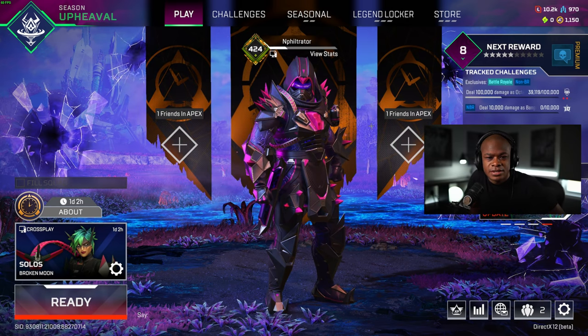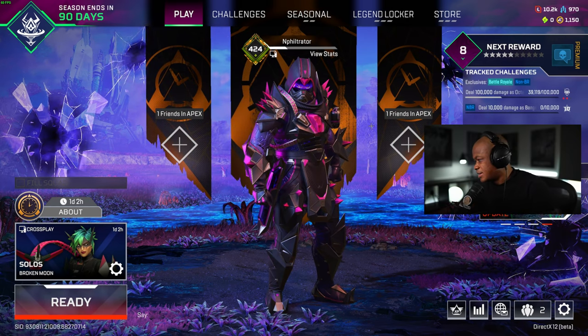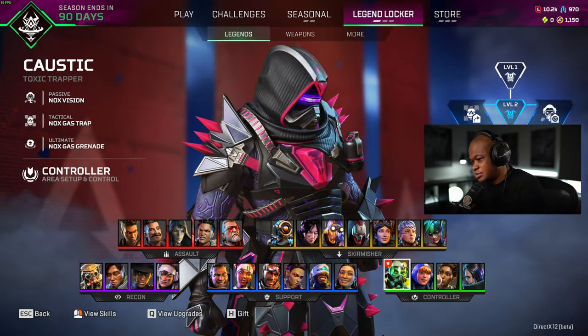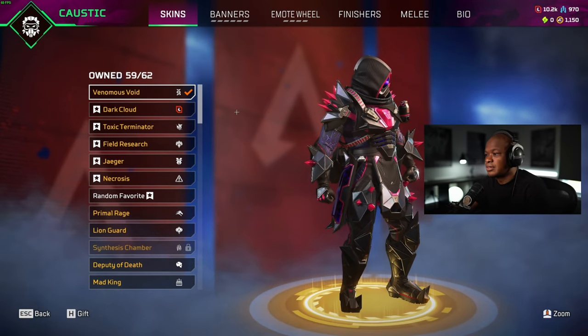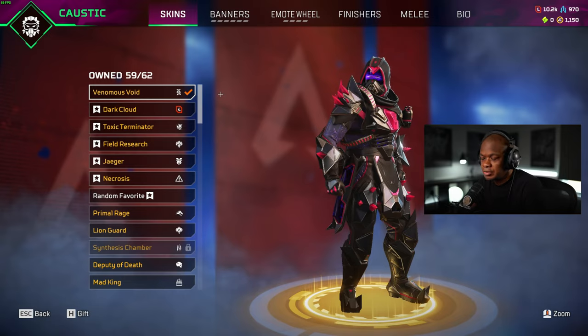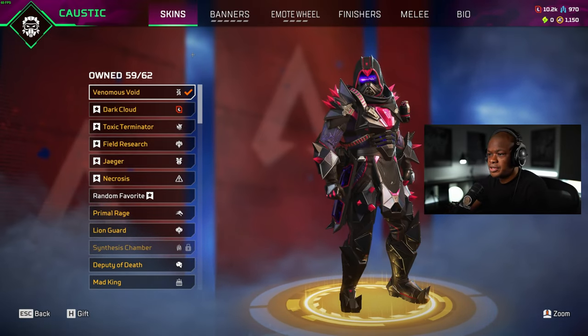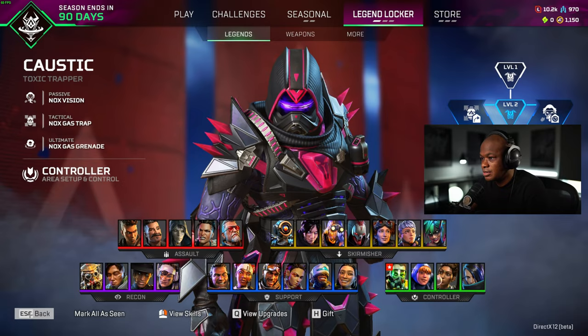Hey guys, what's up? Welcome back to another video. What we're going to be doing today is unlocking the Caustic new skin. It's the Venomous Void skin that we got from the event. So what we'll do is go into the firing range, check it out, and we'll also see if there's a special animation with this skin as well.